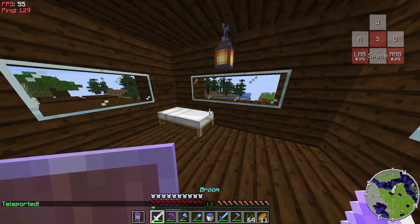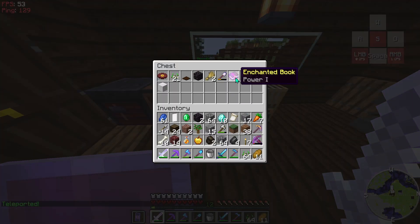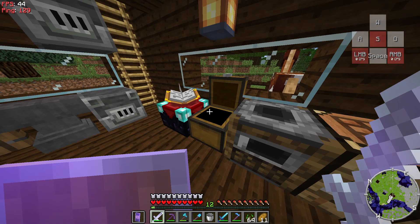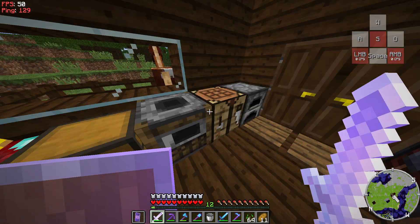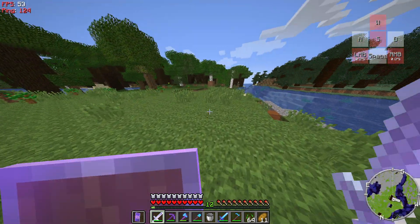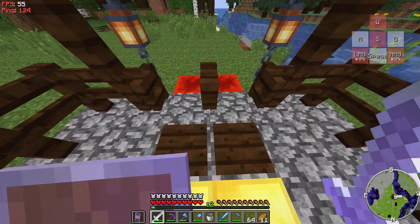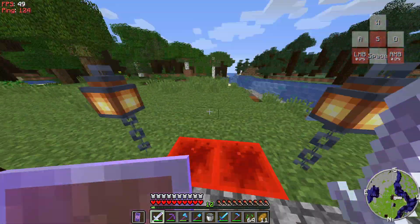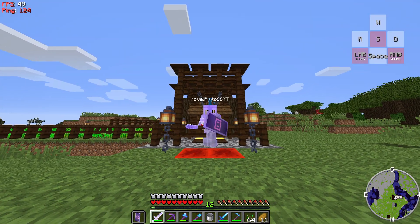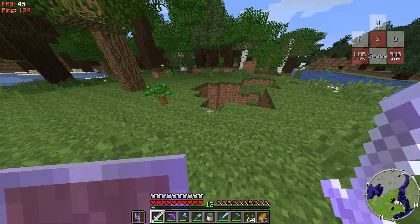I'm just gonna teleport back to my house and show you what's in my chests — not the best things, just starter things. Two blast furnaces. And this is my favorite — I found a glitch here where if you step right in the middle you can go right there, and it doesn't allow you to crouch or anything, which is funny.